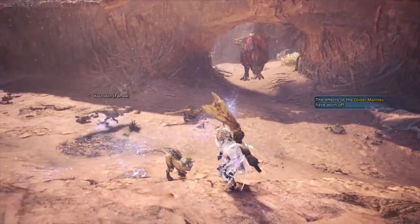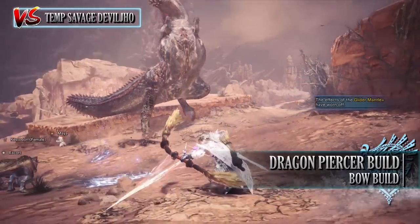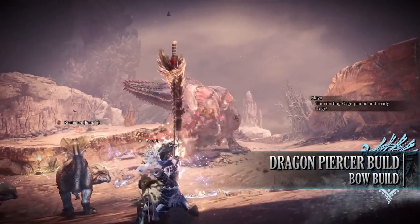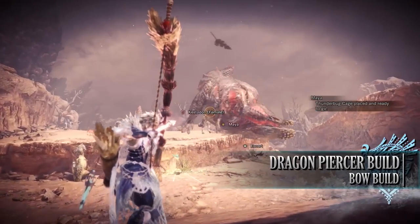That brings us to a quirky build known as the Dragon Piercer build. This build makes use of the bow's Dragon Piercer move combined with the Frostcraft skill, which is the Velkhana set bonus. Using this build means you'll have to adopt a different playstyle with the bow, but it makes for a change and it's surprisingly fun against the right type of monster.